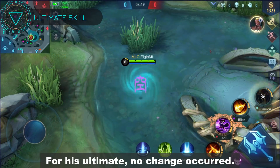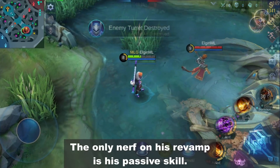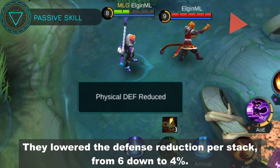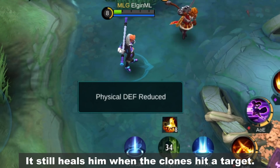For his ultimate, no change occurred — it still summons a clone that lasts for 12 seconds. The only nerf on his revamp is his passive skill. They lowered the defense reduction per stack from 6 down to 4%. It still heals him when the clones hit a target.